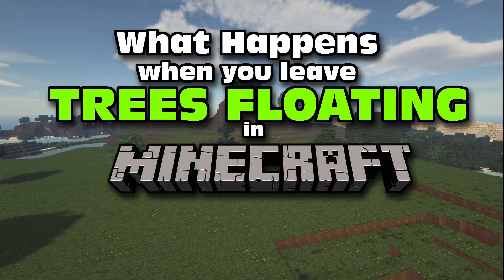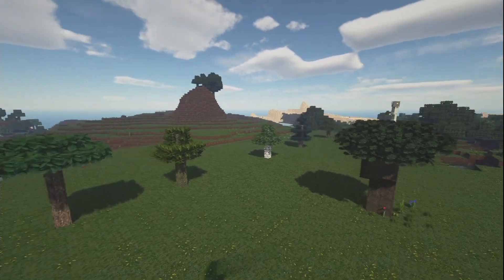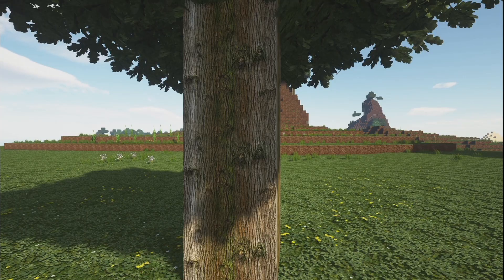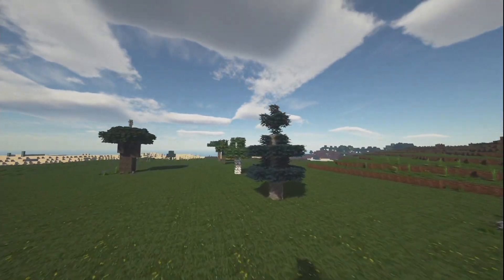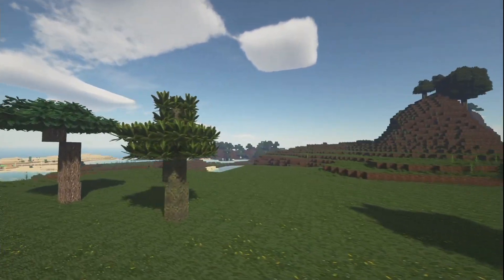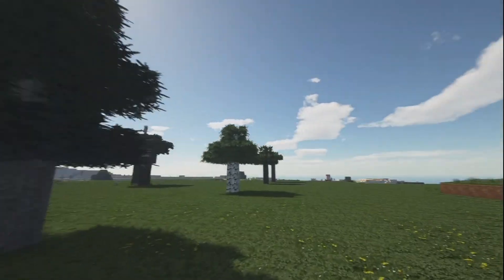What's up guys, welcome back to the channel. Today we're gonna show you guys what happens when you leave trees floating. We're gonna do some tests and evaluate. So today we have six different trees we're gonna be testing: the oak tree, the spruce tree, the birch tree, the jungle tree, the acacia tree, and the dark oak tree.